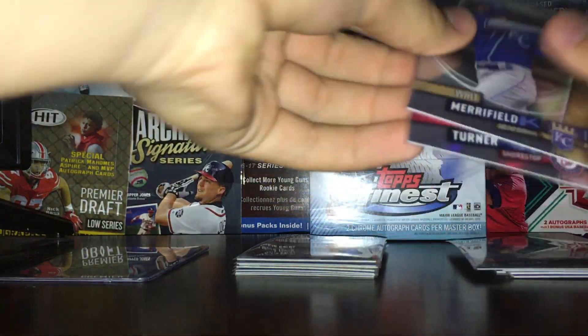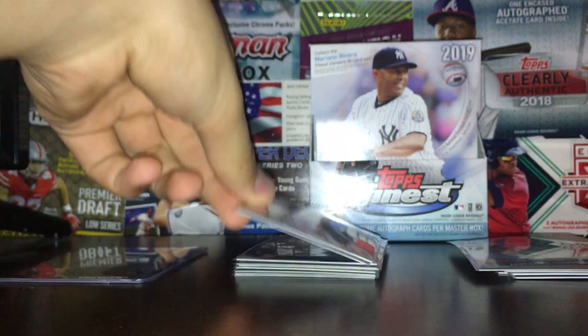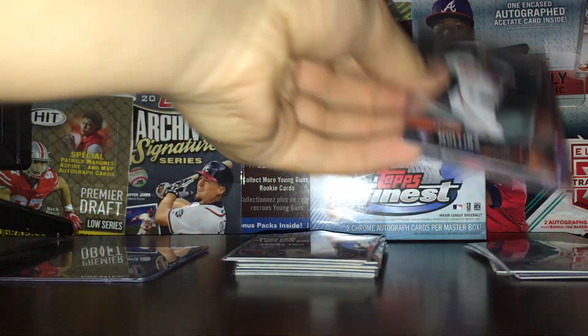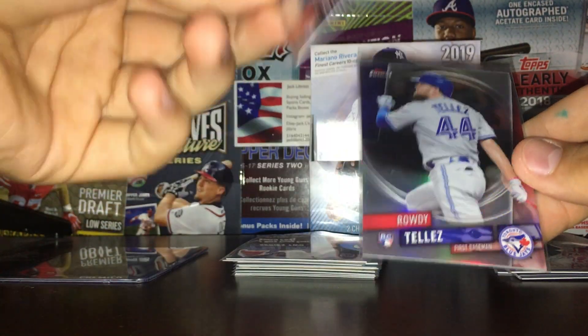So that's not terrible to have. Two vet refractors: Trey Turner and Mitch Haniger. Got more refractors — three refractors total, including Rowdy Tellez. Tellez isn't bad.